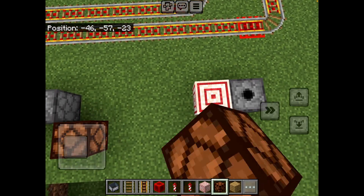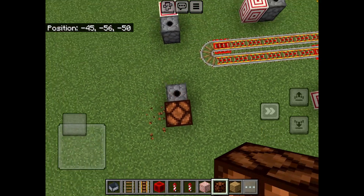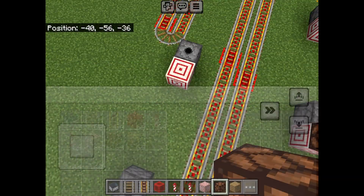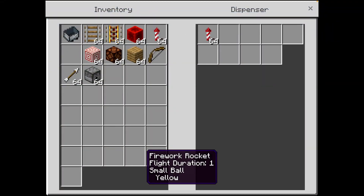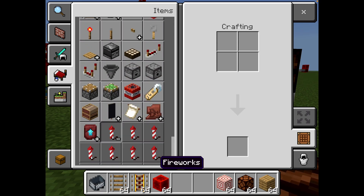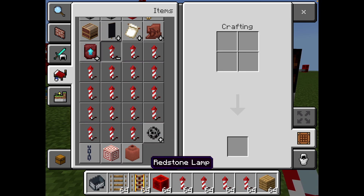And then grab some redstone lamps and put them all on top. Then just a few more, and then I'll start pulling the fences up like that. So now I'll start filling these up — you can use any colour firework. I'm going to use black and yellow.